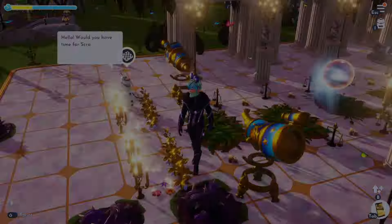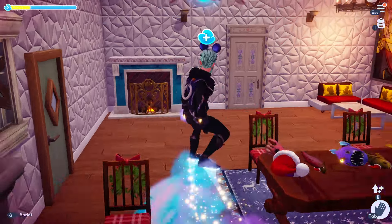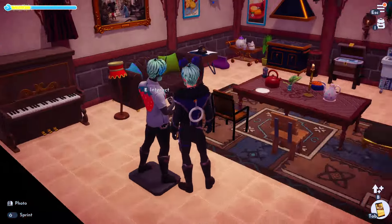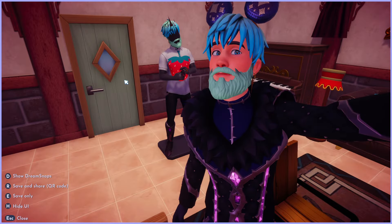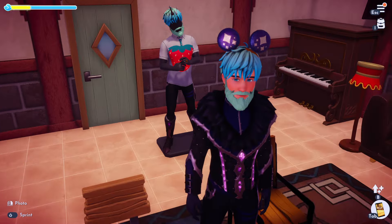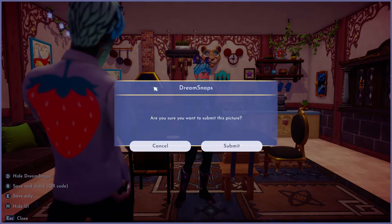I'm demonstrating this on my second account so I don't mess with my main account. I put a mannequin back here with a simple shirt that has a little strawberry on it. If I'm looking at my character and I take a picture and try to submit my Dream Snap normally, it's going to say 'your picture cannot be submitted because it contains Touch of Magic items.' But if I have the mannequin in front of me and take a picture and submit it...